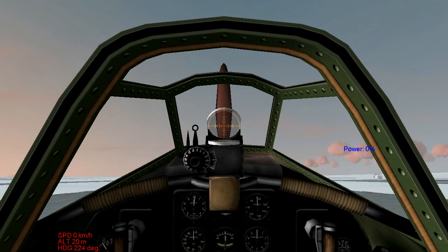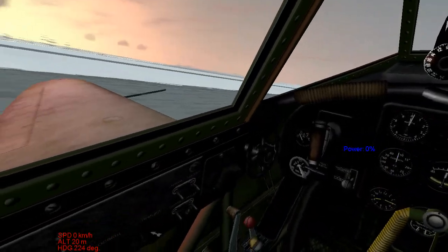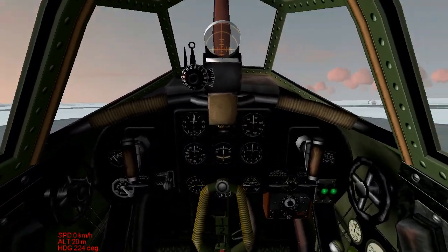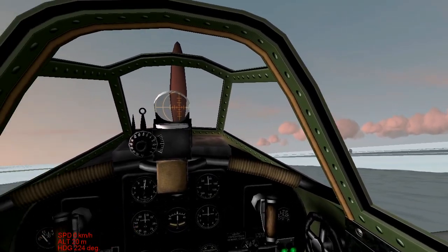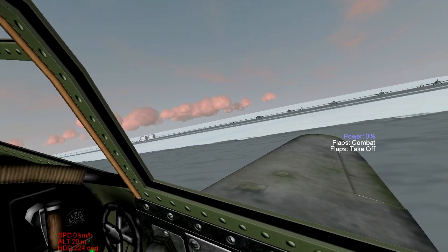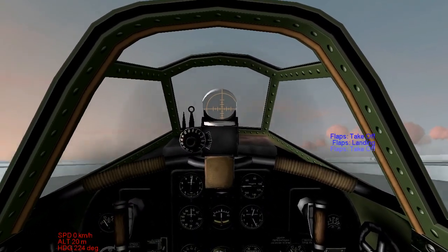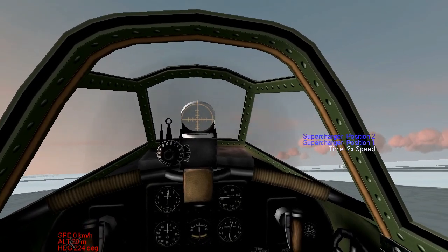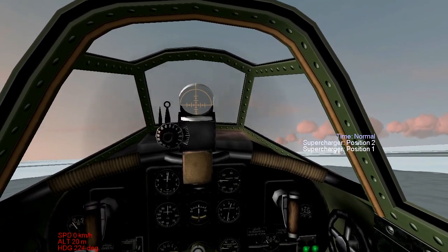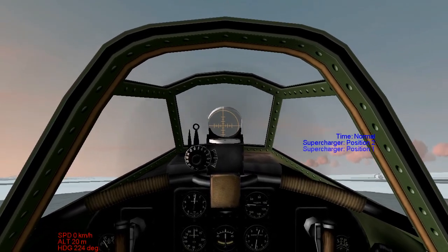I think this thing has a manual supercharger in it somewhere. So I'm going to go see if I can find that, and then we'll carry on. I think at about 2,000 meters you want to engage the supercharger, but I'm not 100% sure. So I'm going to get ready for takeoff just in case, and I'm going to go see if I can map that to something. We do have a supercharger — positions 1 and 2.